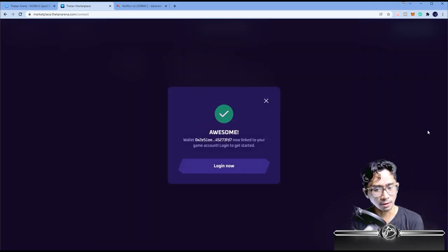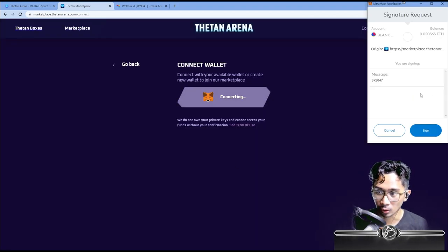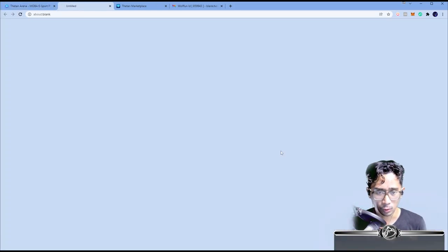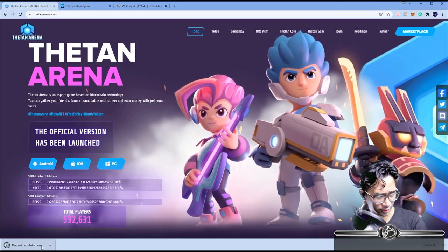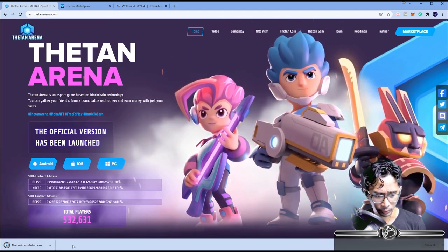There's going to be a confirmation with MetaMask — hit Sign, and that's it. It's pretty straightforward. Hit 'Log in now,' another MetaMask notification will appear, hit Sign to confirm, and you're done. You now have a MetaMask account connected. To play the game, go back to the Thetan Arena website and hit PC since we're downloading for PC. Download the application and save it wherever you want — I'm saving it to my desktop. As you can see in the bottom left corner, it's downloading.